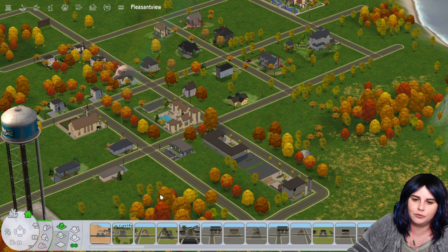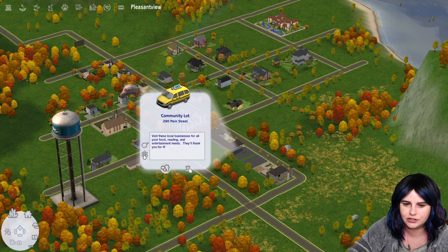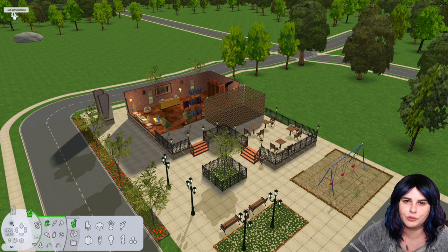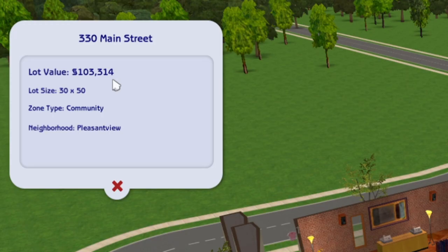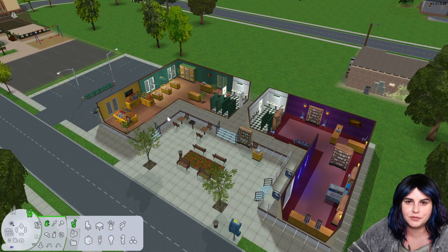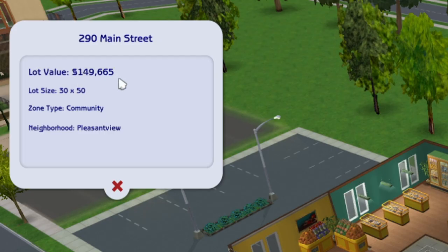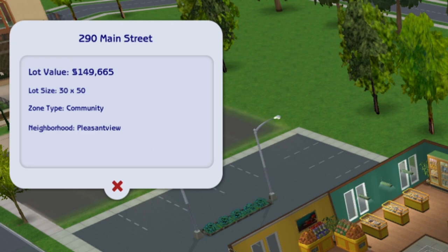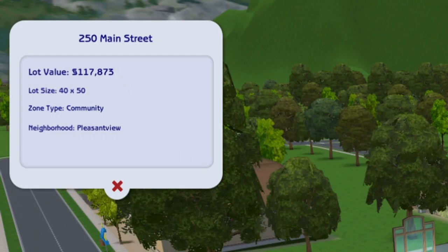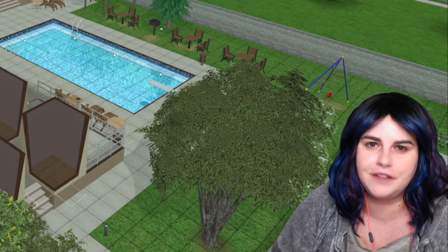In a brand new Pleasant View, there are three community lots: 330 Main Street, 290 Main Street, and 250 Main Street. 330 Main Street has a lot value of 103,314 simoleons. 290 Main Street has a value of 149,665. And 250 Main Street has a lot value of 117,873. Adding all three together gives 370,852 simoleons — this will be my starting treasury balance for Pleasant View.